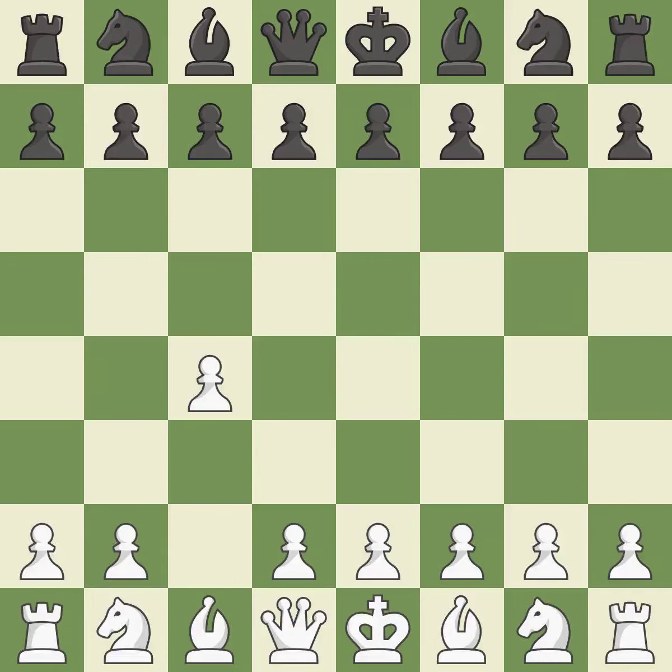In the English opening, White plays c4 to take control of the d5 square without sacrificing a central piece. This is a more patient opening. e5 controls the d4 and f4 squares and allows the queen and dark-squared bishop to develop. The light-squared bishop is getting ready to be fianchettoed on g2, where it will be positioned on the long diagonal.